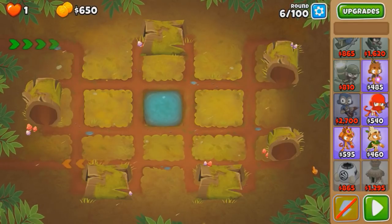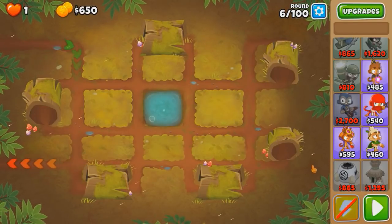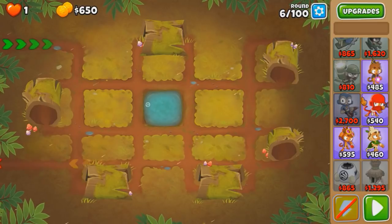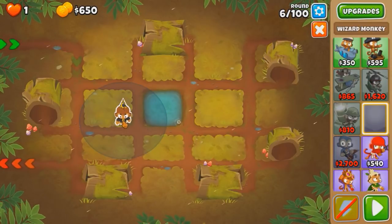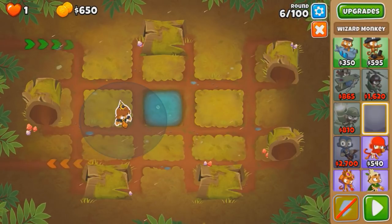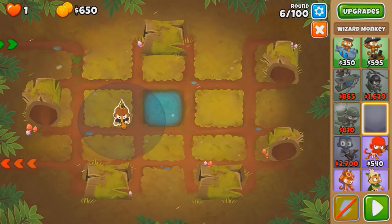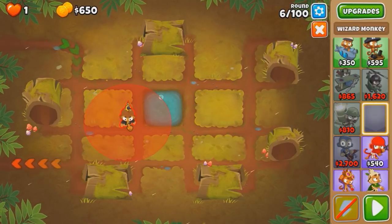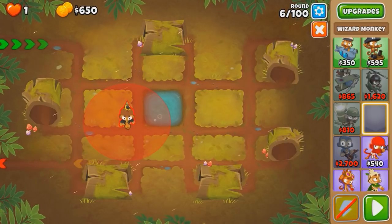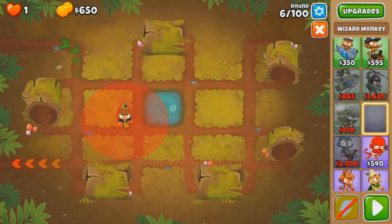The only issue is that the ability is only up for a very short amount of time, so that's why it's still not that great. But when it's up, it's extremely powerful. We obviously gotta start with the Wizard. For Purples, we're gonna need to get a Heli, which will be a 5-2-0, I think, just cause we need the camo. Even though the 5-0-1 Apache Prime is stronger, you gotta find something for camos and you can't rely on the Phoenix.